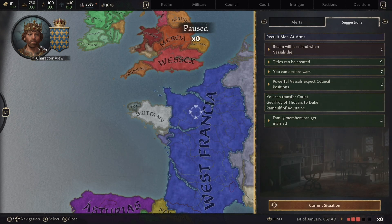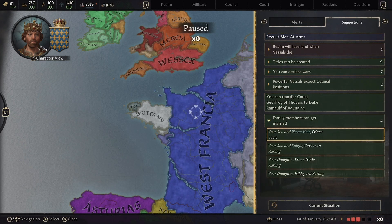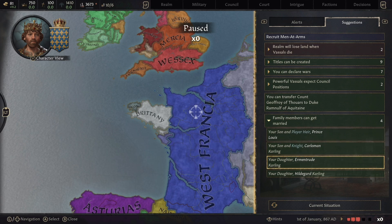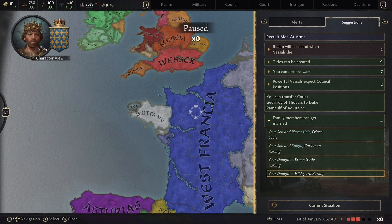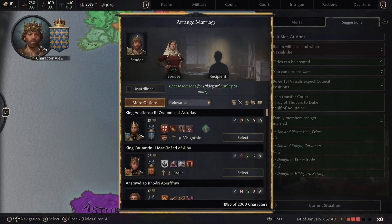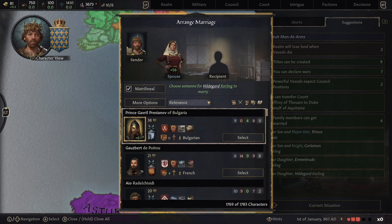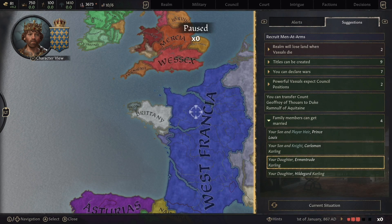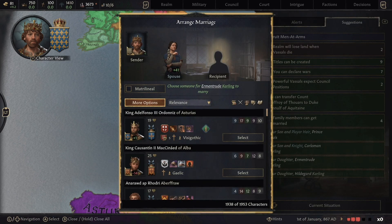It's also showing us we have four family members that need to be married off. We've done our son and heir, and our other son. Let's make sure our daughter is sorted too — making sure it's a matrimonial marriage for her — and take the first available option.